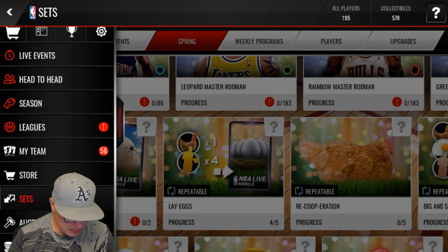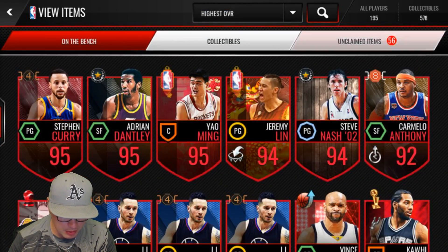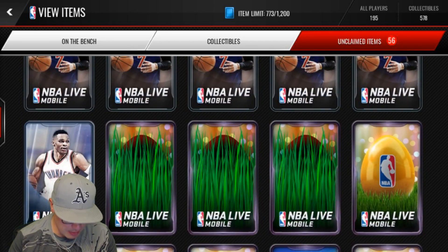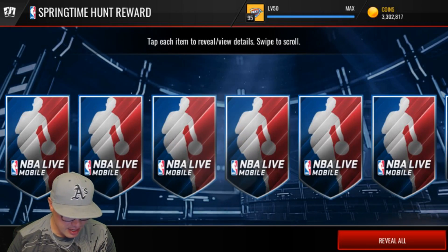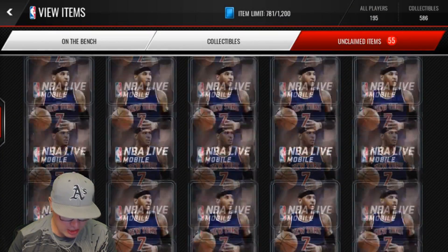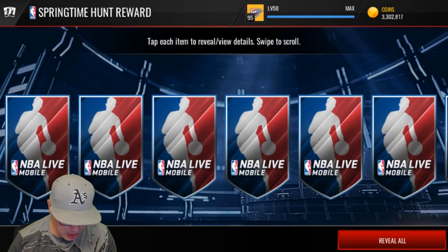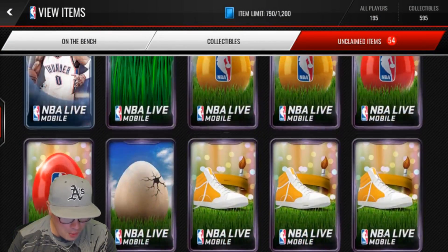Let's start off by ripping the things I've accrued over the last couple of days. I already bought one Spring Chicken pack, but we're going to buy the bundle as well. We got some of those secret Springtime Hunt rewards — I hope you guys have been doing those sets. Only five Bronze players go in, and look at all the items you get. You've got to find them in the sets; they're always in a different place, kind of hidden. So make sure to do these Springtime Hunt rewards. We got a gold headband there.